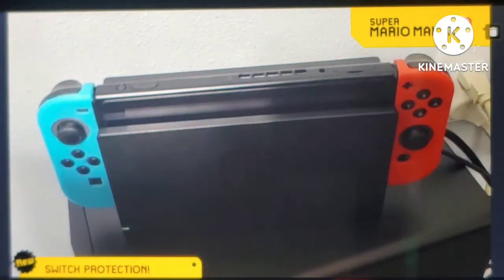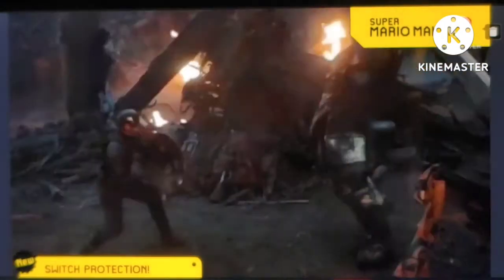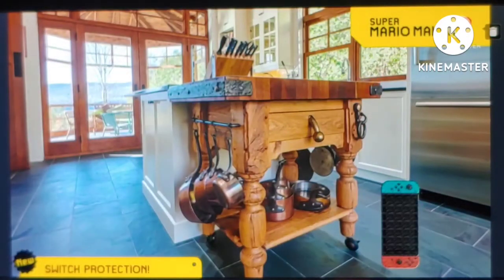So now we've added a patch that when you play Mario Maker 2, it coats your Switch in Dargonite — the Marvel Universe's strongest known metal! So now if you drop the Switch on the ground, there's no possible way for it to break! Problem solved!